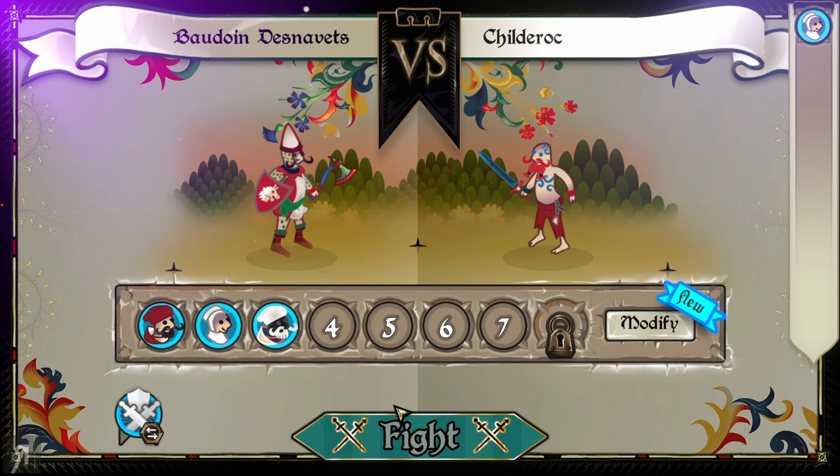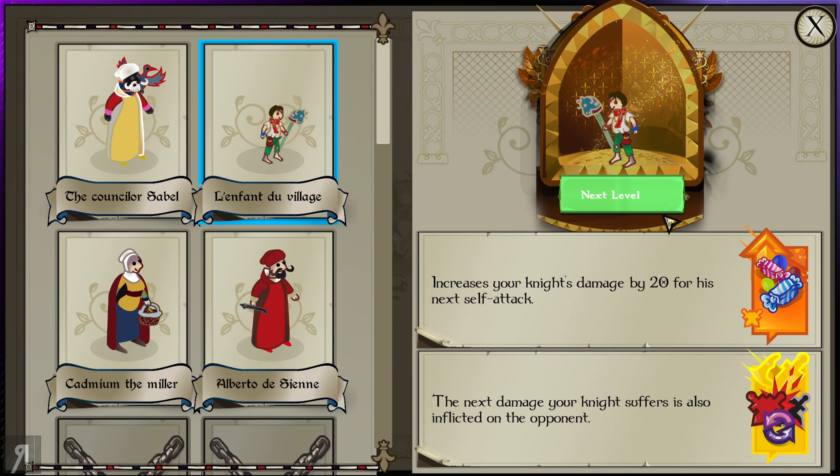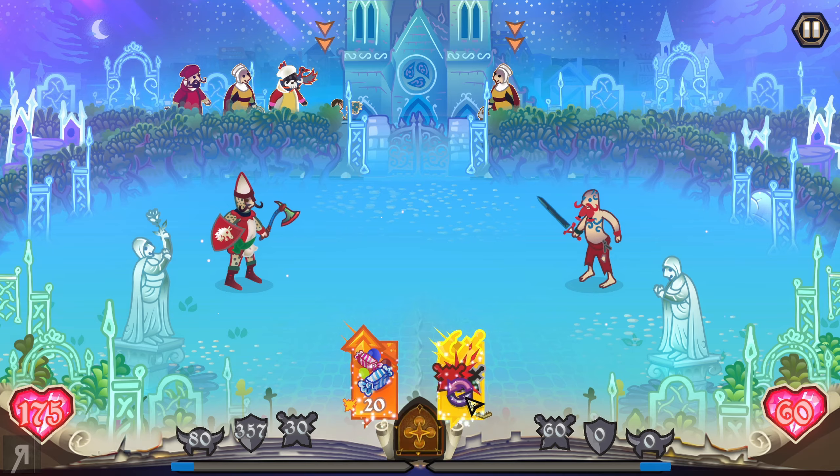We're going to select some random plays to start, and I'd actually like to modify things a little bit here because I think I'd like them in a different order. We can also take this guy — I have no idea who this is. Oh, look at that: increases your knight's damage by 20 for his next self-attack. And the next damage your knight suffers is also inflicted on the opponent. That seems like these guys should swap around. That sounds pretty cool, so let's do that.